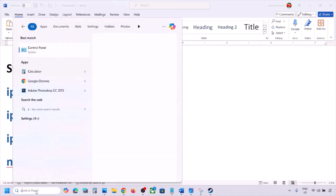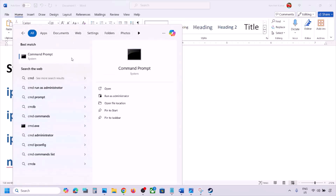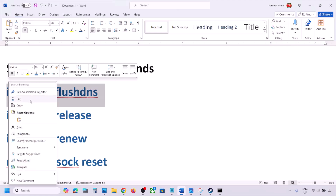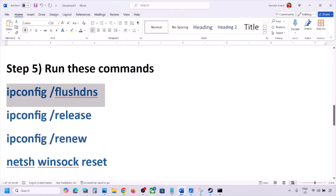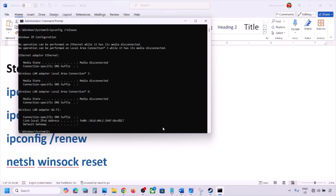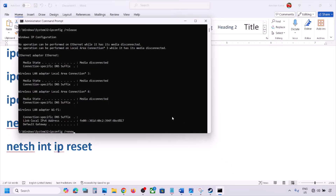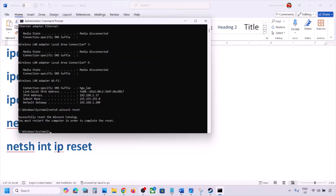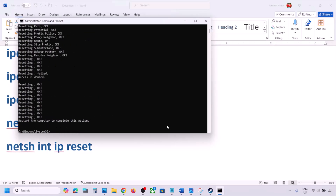Still not working? The next step is to run some commands — these commands are provided in the video description. Type CMD in the Windows search box, right-click on Command Prompt, and click Run as Administrator. Click Yes to allow. Then paste the commands one by one: copy the first command, paste it, and hit Enter; copy the second command, paste it, hit Enter; then run the third, fourth, and last commands the same way.